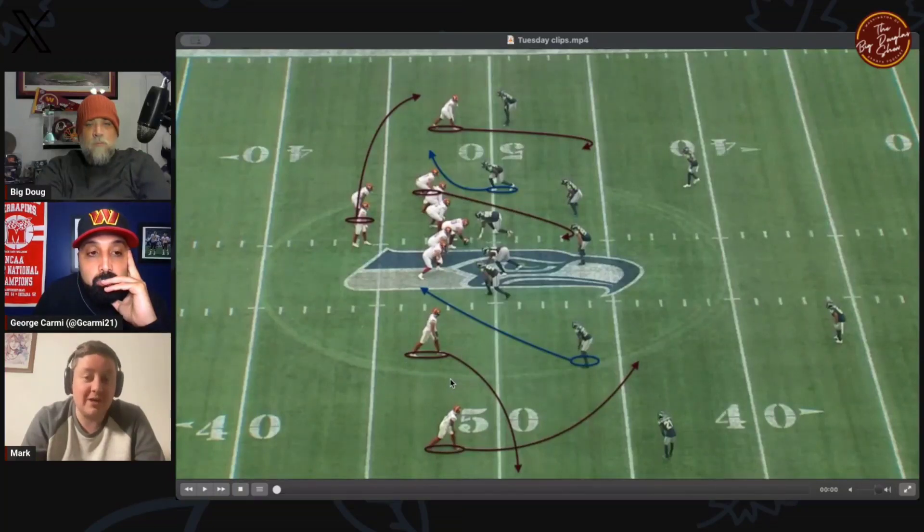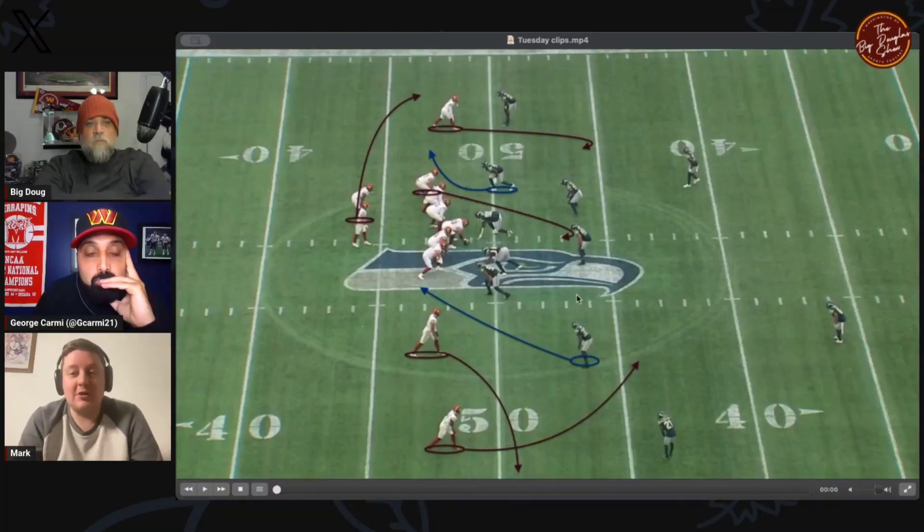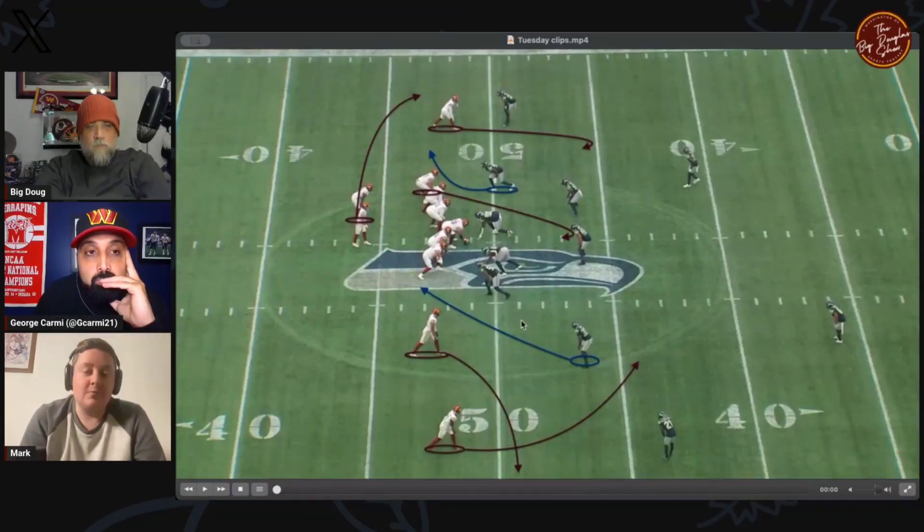Down at the bottom here we have what's called a dragon concept — a slant route and a flat route. Up here you've got what's called a spacing concept, where you have two receivers spotting up and a third receiver, the running back, going out to the flat. That's designed to space out the defense when they're in zone coverage.